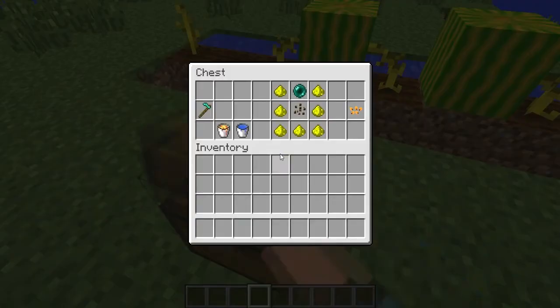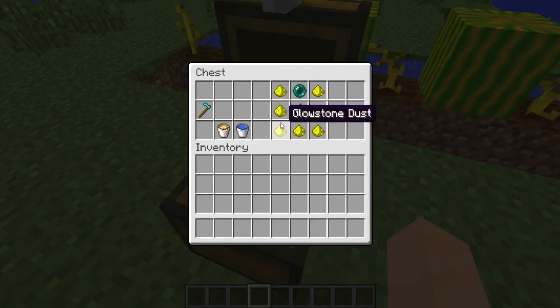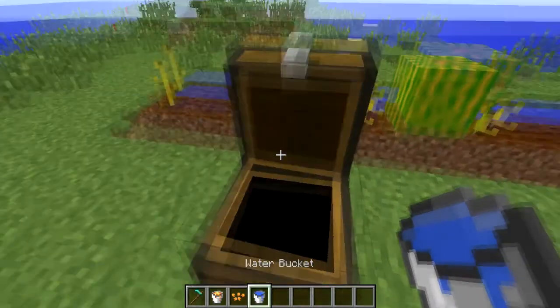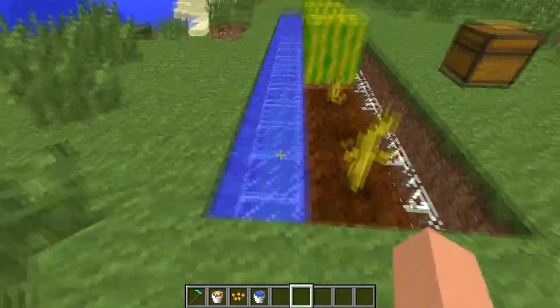To make one of these melons you need this stuff, but to make the seeds for the glow melon you need a melon seed, then some glowstone dust all around it, and then an ender pearl, and you'll get these glow melon seeds. I'm just going to take this lava bucket, this water bucket, and this diamond hoe with me to show you how to make the farm.